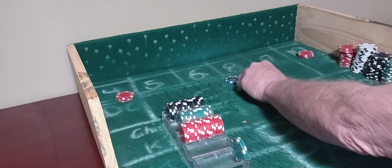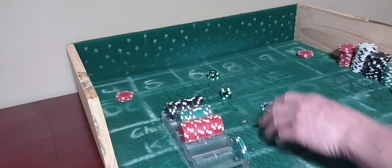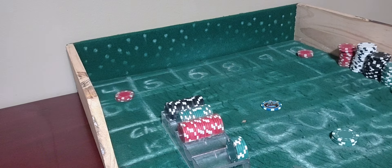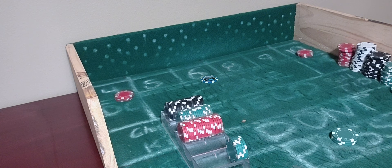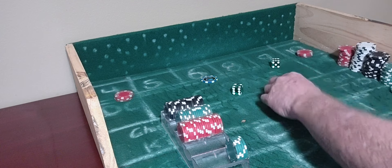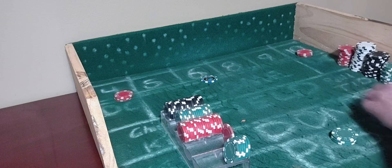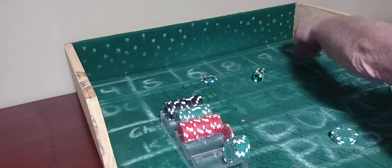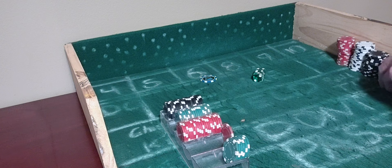Coming out again. 6-1-7 — that's a $75 winner. Rack it. Still coming out. 5-1-6 — 6 will be the point. 6-4-10 — that'll pay $30. Rack it. And we're good to go. 4-3-7 — 7-out. So that'll lose $75. We didn't quite make it back down to base again, but we're doing good. We're still making money — up almost $200.